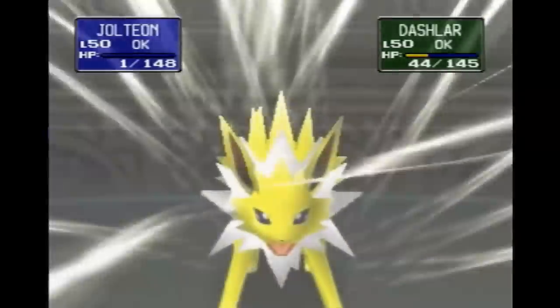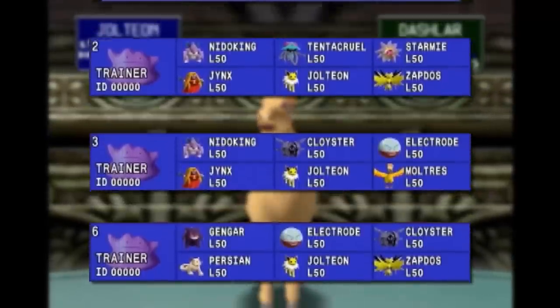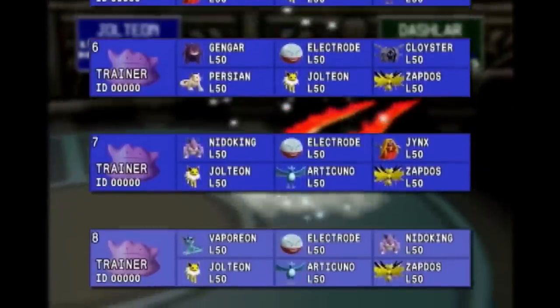Those Pokemon are usually Zapdos, Moltres, and Articuno. It's honestly no surprise that these birds obliterate so many things in their path. And if they don't, a ton of powerful Pokemon will be there to pick up the slack — Pokemon like Jolteon, Starmie, Jynx, Gengar, Electrode, Cloyster, Persian, Tentacruel, Kabutops, Vaporeon, and Nidoking.